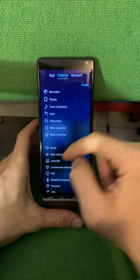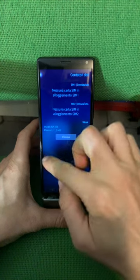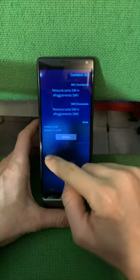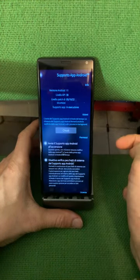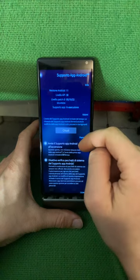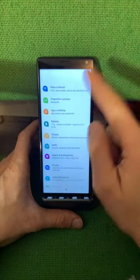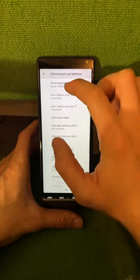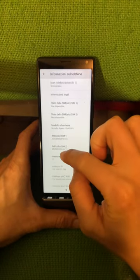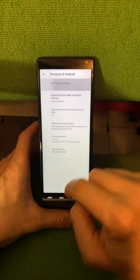First of all, the app Android support has been updated to Android 11, and you can see that tapping on the Android version you can get the Android settings itself. Let's see here — you will see that it's now Android 11, though it's a bit glitched out.